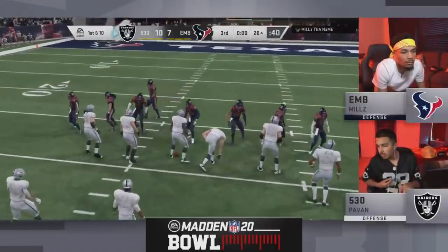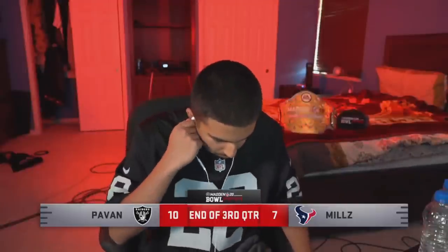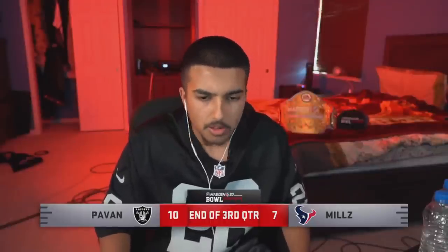We're getting into the fourth quarter and Mills has got to get a stop. Pavin getting seven would be huge. In the words of users — it's down to the nitty-gritty. Ten to seven, Pavin with the lead and driving. Can Mills' defense hold him to a field goal? Only one way to know — we're going to head to our fourth quarter.